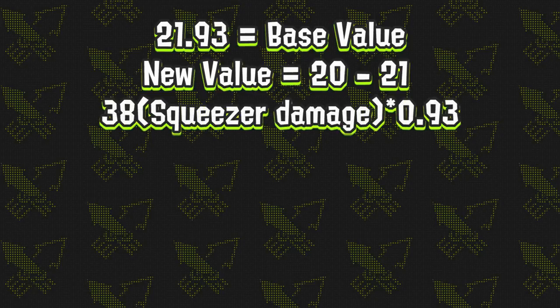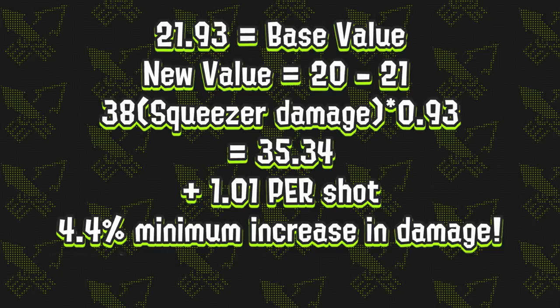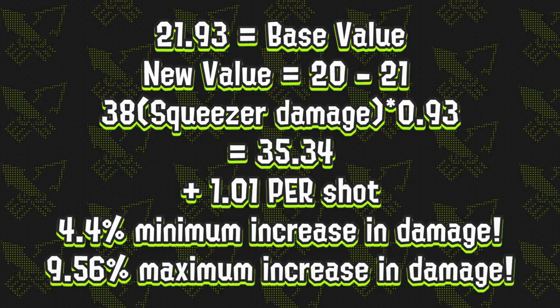This is a minimum of 0.93 difference, which means object shredder deals about 38 times 0.93 damage extra to the booyah bomb armor, which is around 35.34. This rounds to about plus 1.01 damage per shot, meaning an overall 4.4% damage increase. Again, this is approximately the minimum amount. The maximum would be around plus 9.56%, which is a big difference. The multipliers may also affect this amount for other types of weapons, but realistically there is no way for me to be sure unless I tested every single weapon in the game.